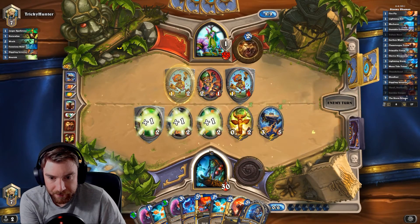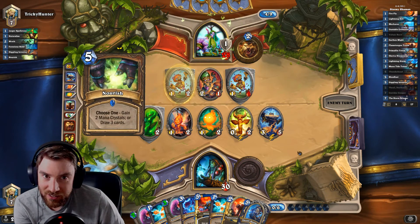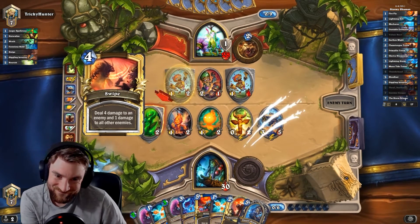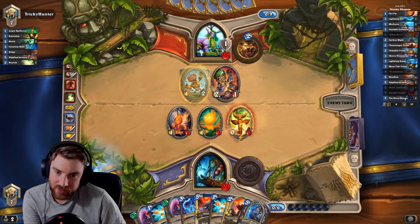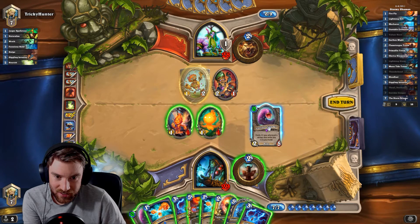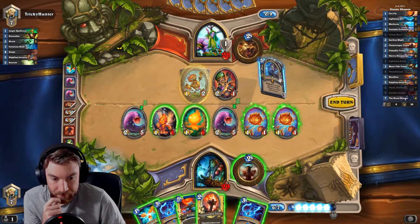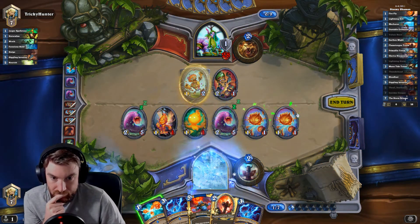Next turn I want to try and do these two plus Thrall. Alright — Nourish and Swipe. Has he got Swipe? Just one, I'll do. I am the frozen heart of the Scourge.